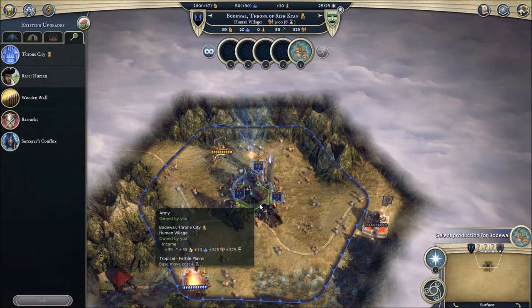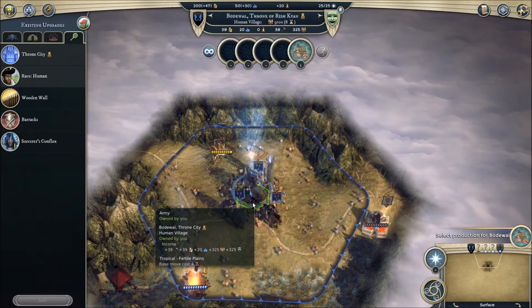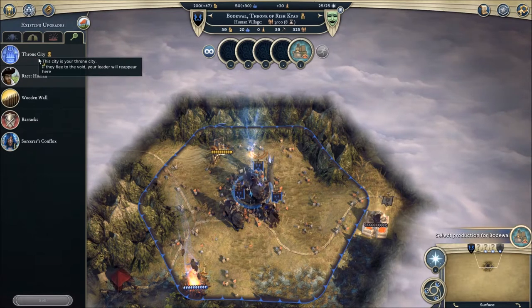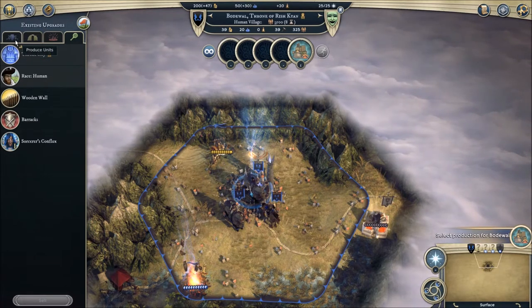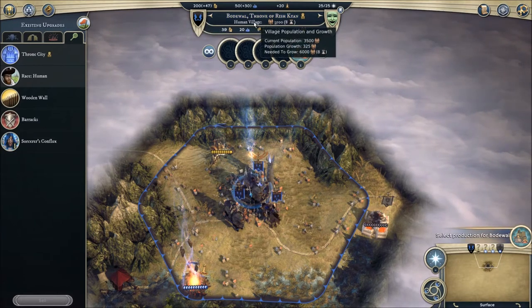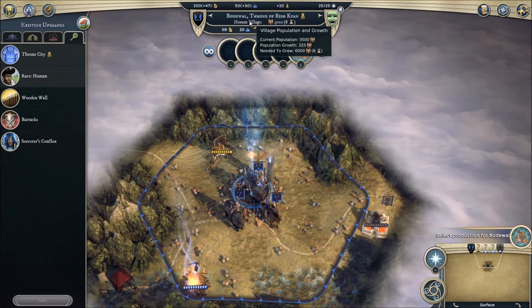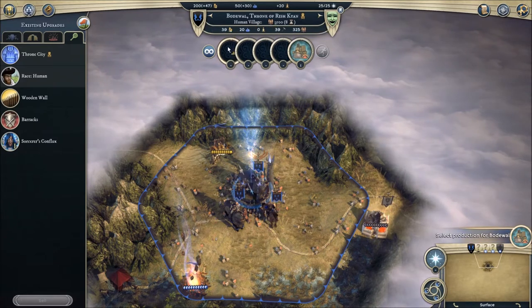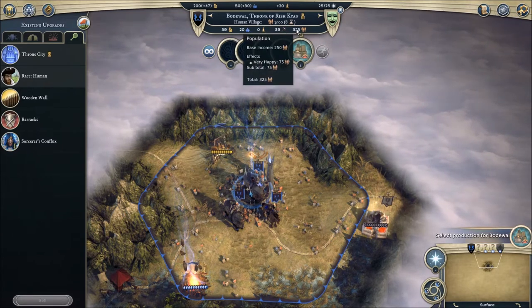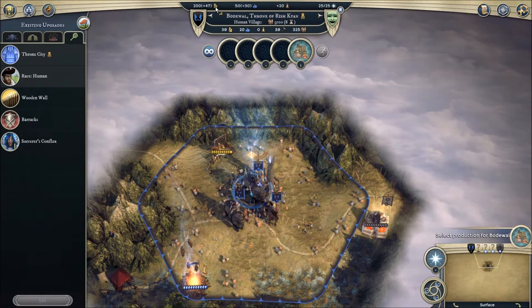At the top middle, you have your flag to the left. You have the name of the city, and if there's a throne next to it, that's the throne city. It tells you what it is — it's a village — and you can highlight it to see what the growth is and how much is needed to grow, and how many turns left. Below that is what the city produces in terms of gold, mana, knowledge, production, and population. All your cities are added up to give you the overall total at the very top.